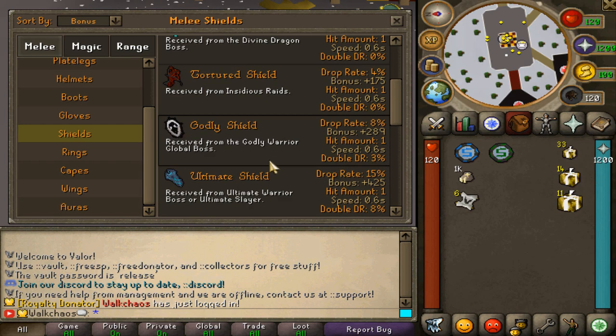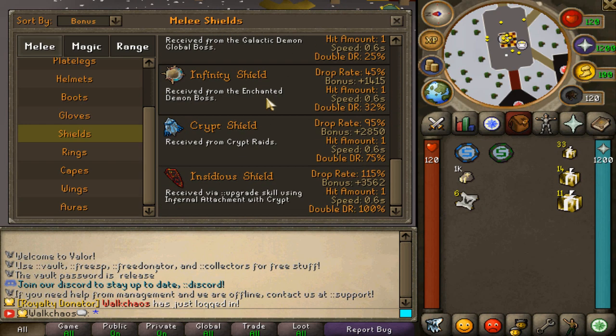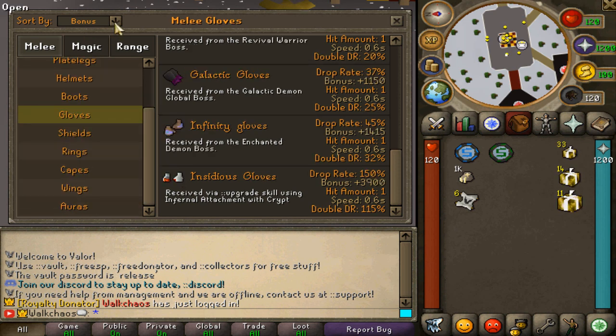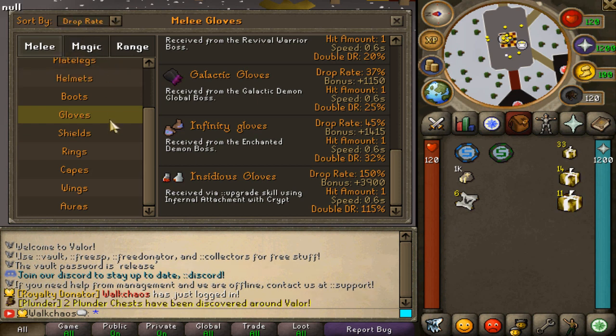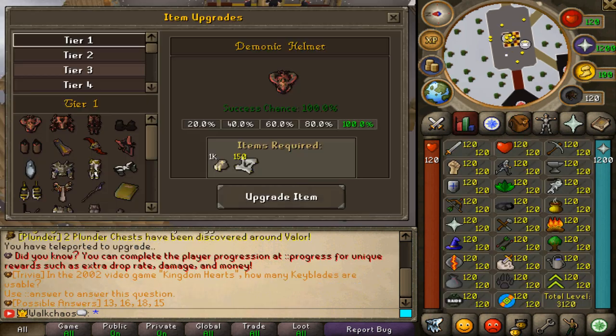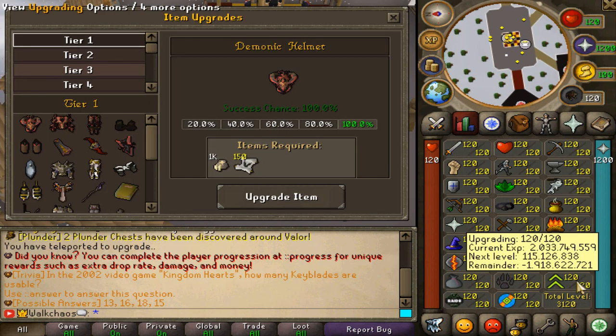The ::items command opens an interface showing items from worst to best, organized by different attack styles. You can sort by different bonuses, which is super helpful. It's a great interface to use as a guide for your progression.